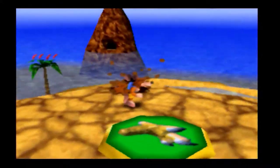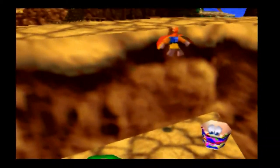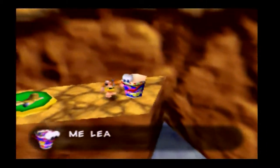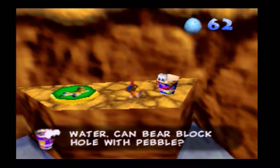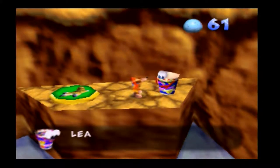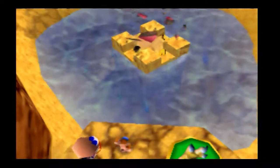This here, folks, is one of the most useful abilities we learned from Bottles - this is the shock jump. Whenever you find a giant green pad floating around a level, just hold down the A button while you're on the pad and you'll send yourself flying miles away. There are quite a few platforming sequences that require the use of this.